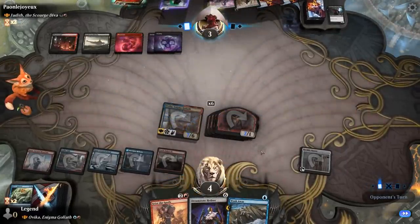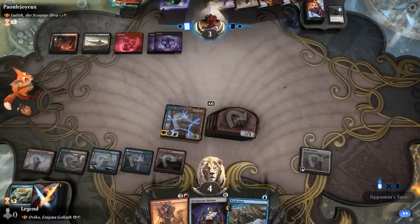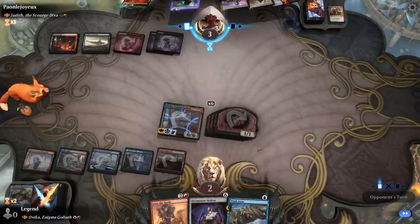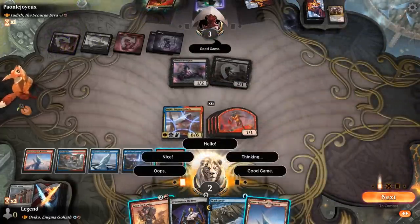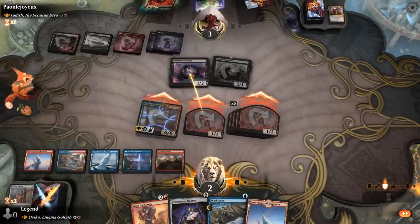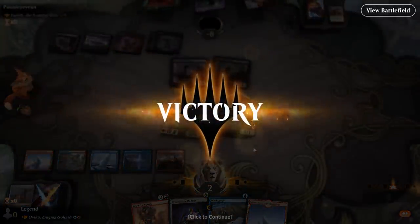Opponent is at 3 life. We could have considered leaving one token back in case of a Haste creature, but we know most of their hand. Banner proved quite useful alongside Ovika — pumping our Goblins and making mana to cast Ovika in the first place, so it's definitely a must-have in the deck. Colgan's Command destroys an artifact and deals 2, but we're not dead — just a Scorpion and a Dread Wanderer. We should still be able to attack for lethal. GGs — just attack all out and take the win. On to the next one.